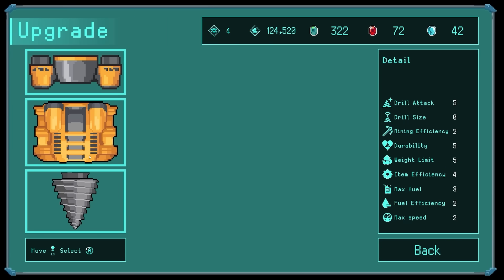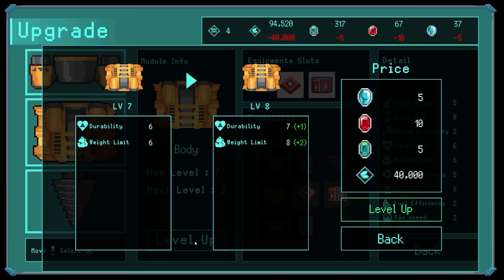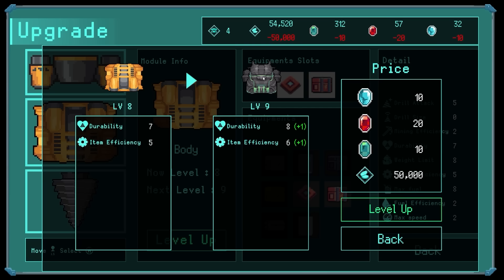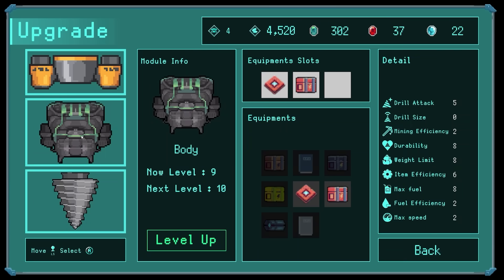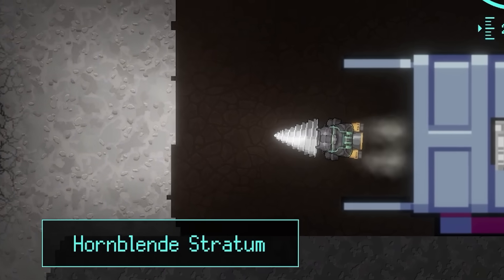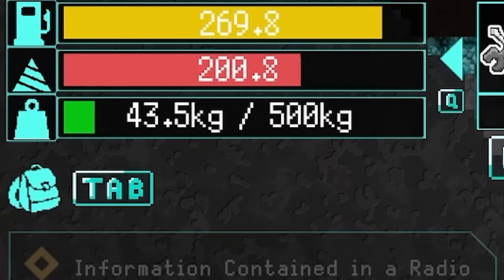Now we can upgrade this thing - I reckon it's got to be the body. I feel like the body is the best upgrade. 40 grand, man that is expensive. This next one is 50 grand - I can't afford it though. Oh, and will it be green and black body? Nice! We can now teleport - presumably to the bottom. Yes, sick! And look, we can hold 500 kilos worth of resources now - that is fantastic.